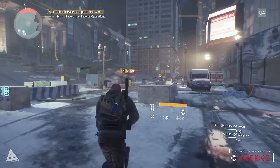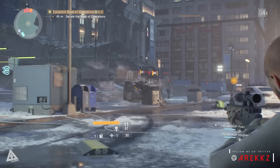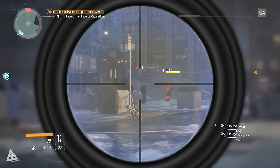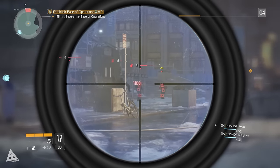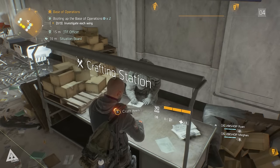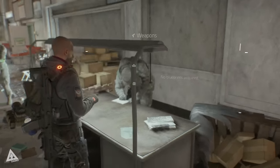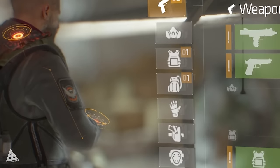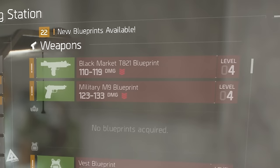Welcome back to another Division video. In this video we're going to be taking a look at crafting. Crafting is in the game and the way it works is actually pretty cool. When you first set foot in the base of operations in the main room, you'll find a bench marked crafting station. If you approach it and hold X to craft an item, you'll be presented with this screen. Down the left hand side are all your crafting categories and on the right hand side are the available options.